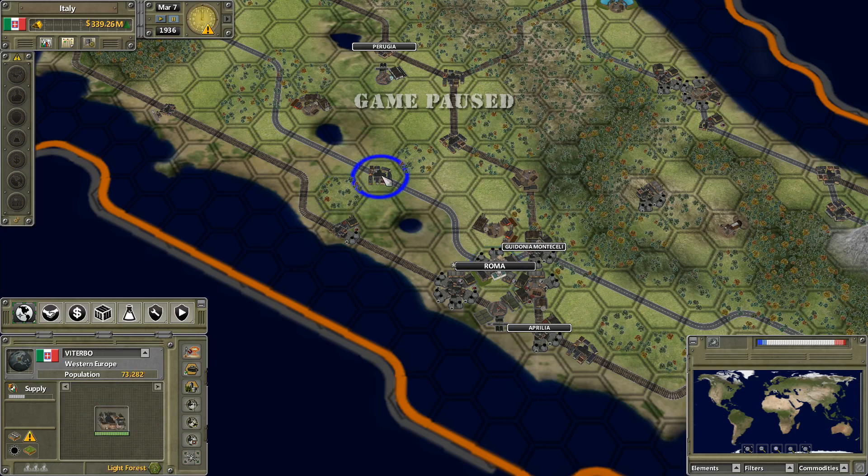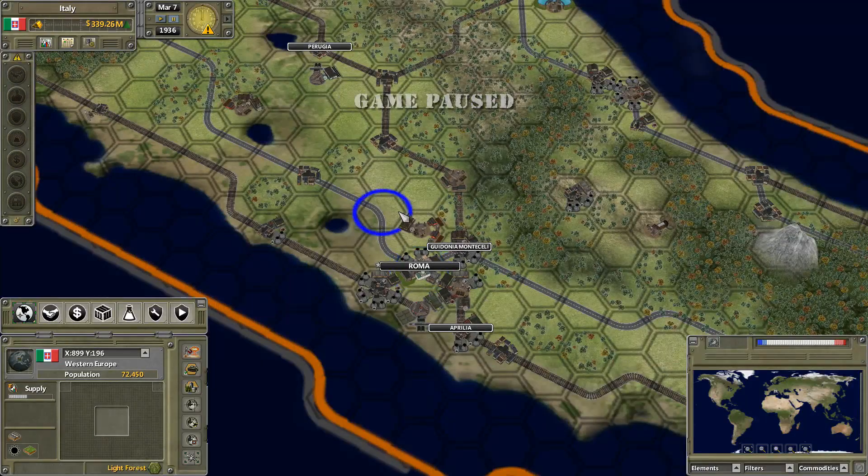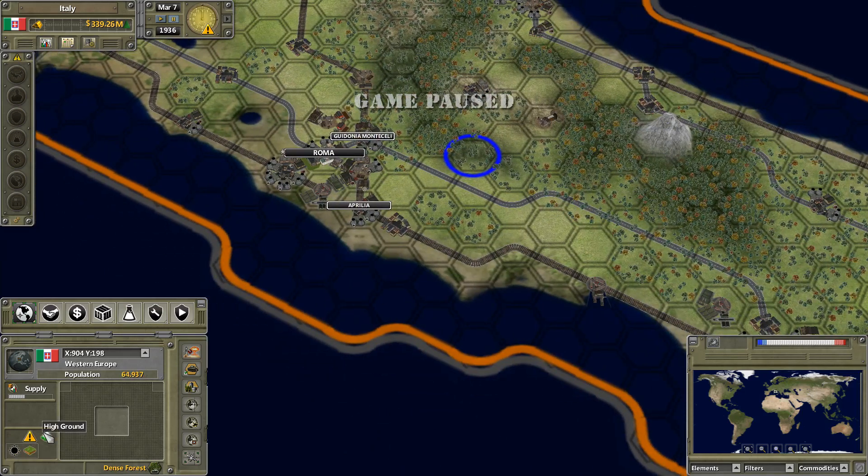You can see whether a hex has a road — and in Rome's case, both road and railroad. There's closed combat or low visibility: in open terrain there's no closed combat, but in a forest it will be closed combat. You can see the weather — currently clear and dry. And here is high ground, which gives extra weapon reach and so forth.